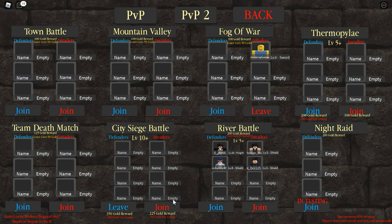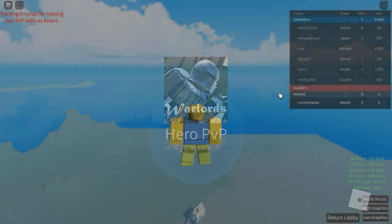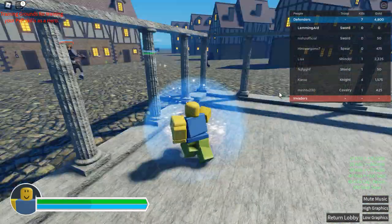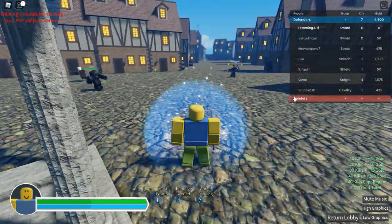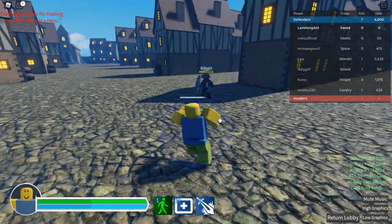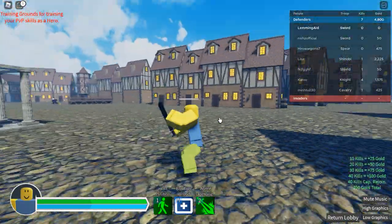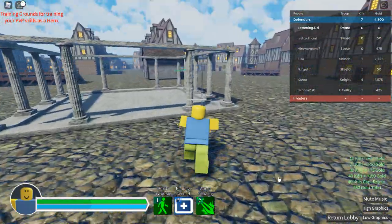Let's go back and figure out what we can do. Hero FFA — let's hit that. I want to see where that takes us out of humble curiosity. It's a training grounds for your PvP skills as a hero. Bandage rune, opposition. Seems nice. Let's go back to the lobby.